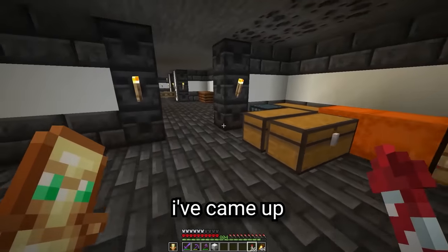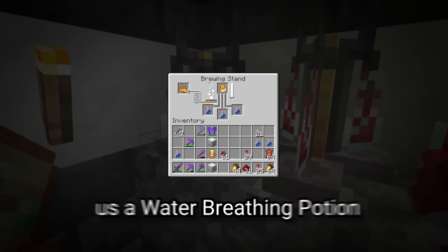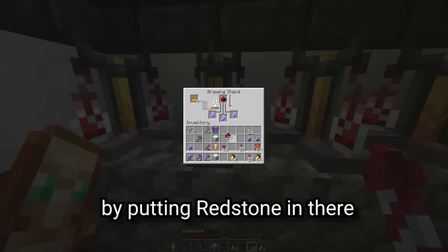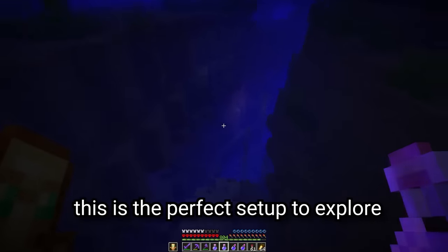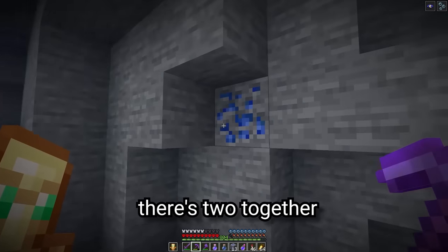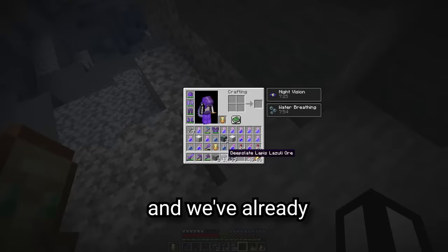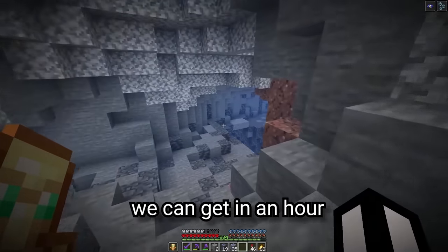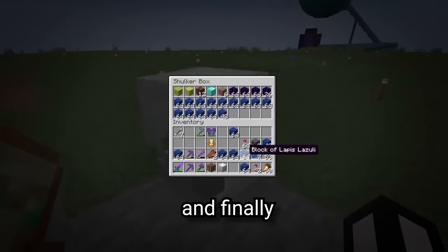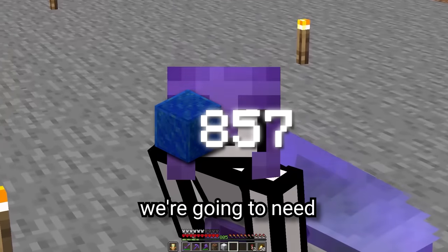Now it's finally time to tackle the lapis again. After doing some research, I've come up with a new method involving water breathing potions and night vision — the perfect setup to explore underwater caves, which is apparently the best way to find lapis. Look at this — there's two together, this cave is amazing. In just eight minutes we've already found over 50 lapis. That is definitely a faster way to get lapis. And finally, combining our lapis from earlier, we now have the 857 lapis we need.